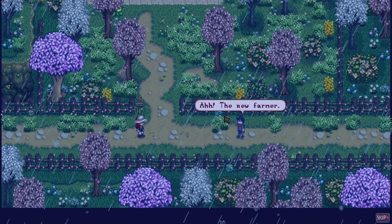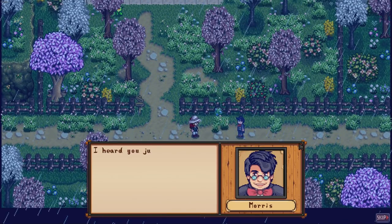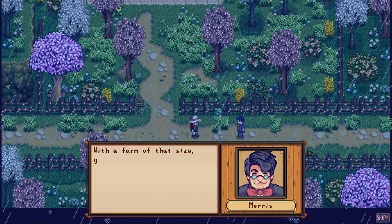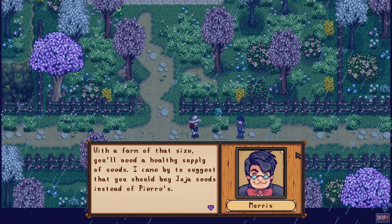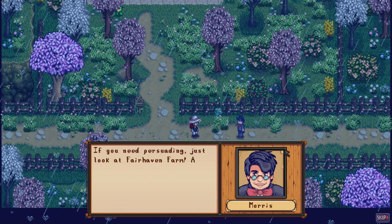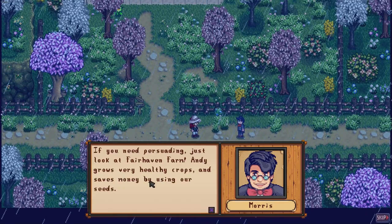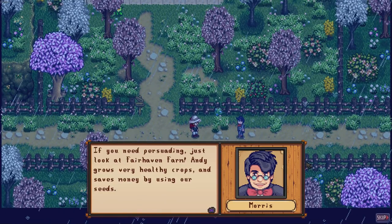Oh we've got a cutscene with Morris! 'Ah, the new farmer - good morning. I heard you just moved into your grandpa's old farm and have big plans. With a farm that size you'll need a healthy supply of seeds. I came by to suggest you should buy Jojo seeds instead of Pierre's. If you need persuading, just look at Fair Haven Farm - Andy grows very healthy crops and saves money by using our seeds.' He's trying to get us onto the Jojo side!